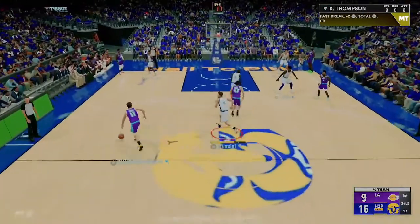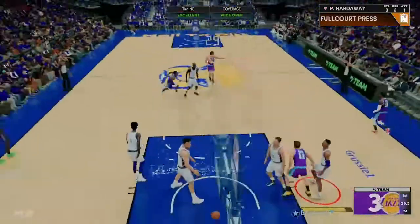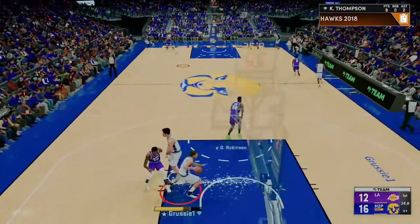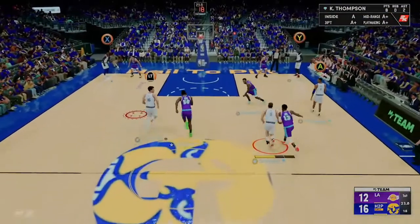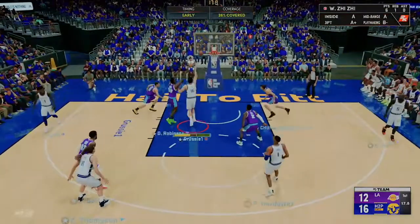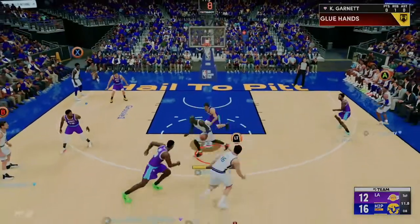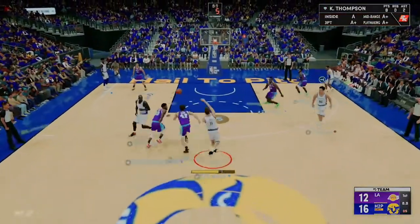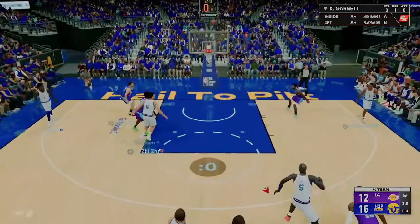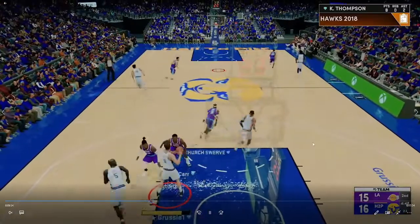Here we got Isaac on a little midrange — he greens it. I think that might be the only jump shot I actually shot with him. His jump shot is on quick, it feels pretty good, easily greenable. I think in the corners you'll have no problem shooting with him. Good screen by Wong. End up forcing one with Clay, Wong gets the board. We shoot a fadeaway, don't get anything, and it's end of the quarter up four. Wong played really well, so did Isaac.